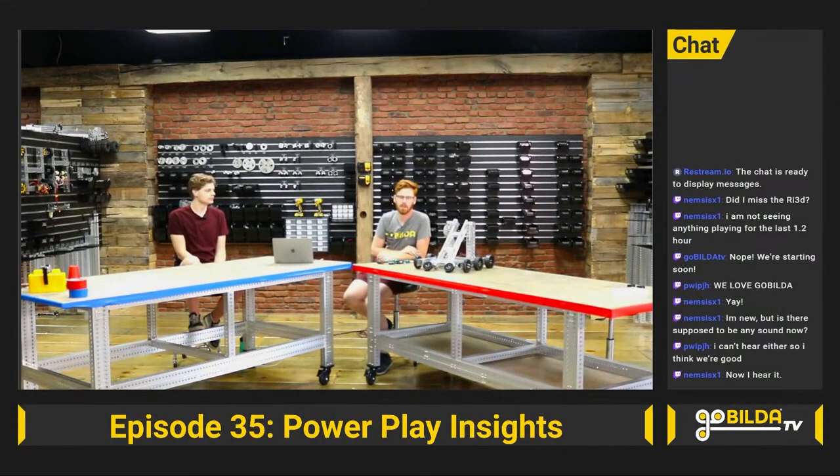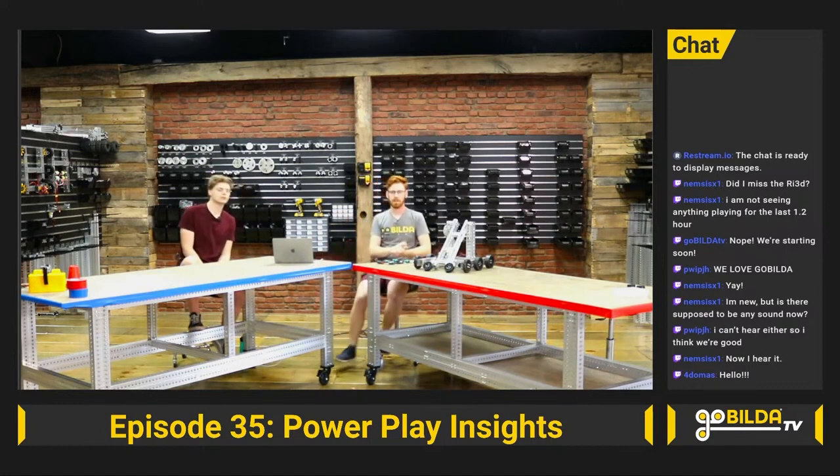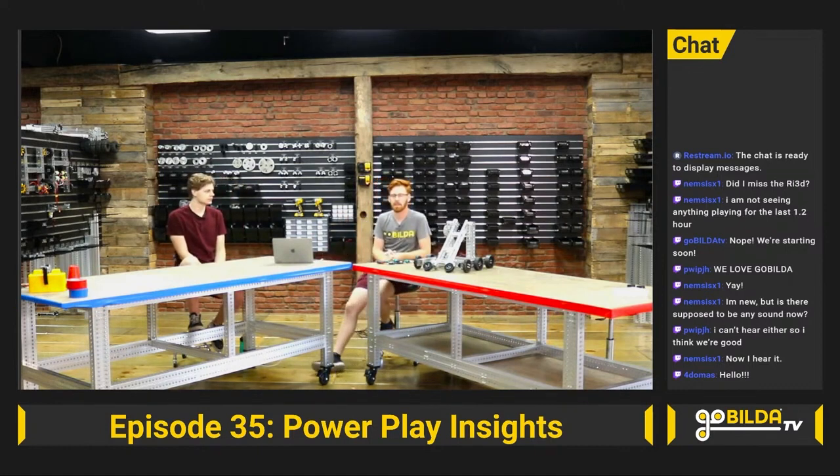Hey guys, and welcome to the show today. Here we've got Jacob. I'm sure you recognize him from previous years of Robot in Three Days, but this year we're going to do something a little bit different. We have two marked off tables — a red alliance and a blue alliance. We're going to have two FTC alumni at each table, and they're each going to build their own robot. We're going to try to start that in about half an hour.